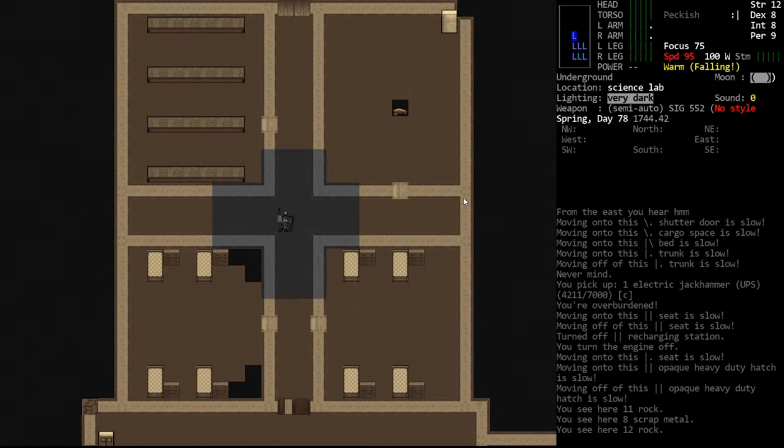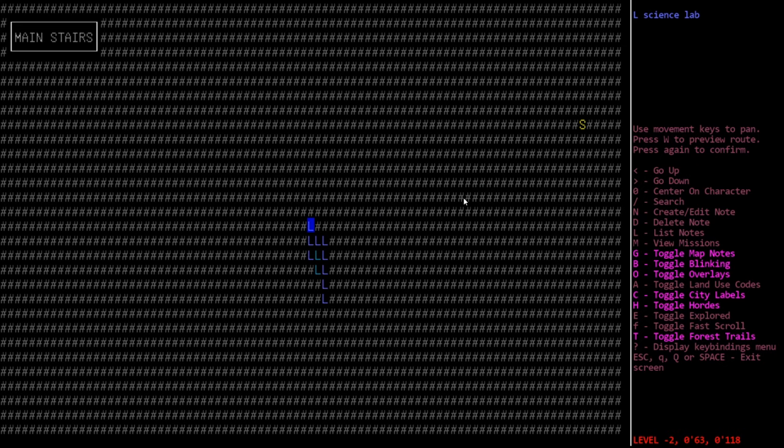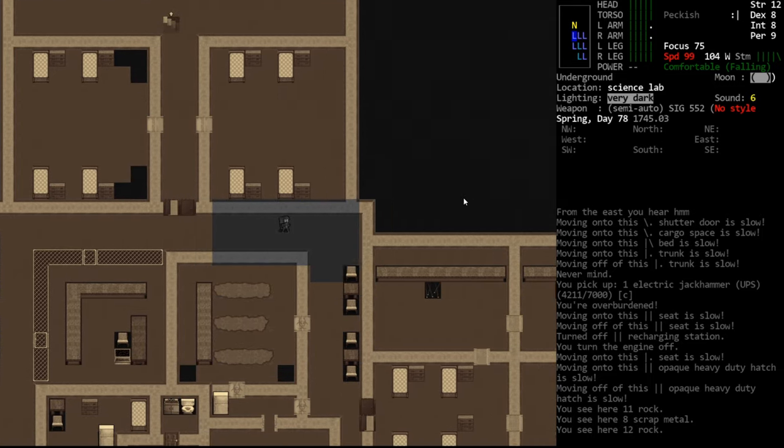Let's head back down here, crack open this prisoner containment, and maybe get some CBMs out of the old scientist zombies that might be in there. Really hoping we were actually hearing a scientist zombie. Let's mark this — 'main stairs' — so we know that if we come back a week from now and don't know where to go up, we've marked it.